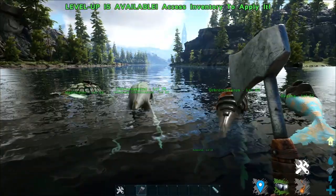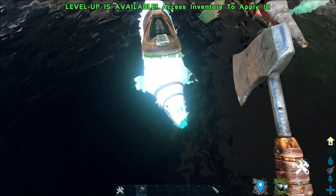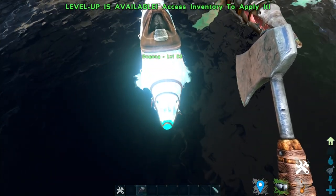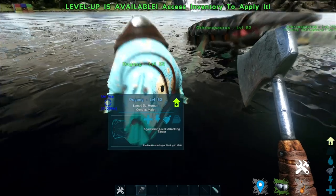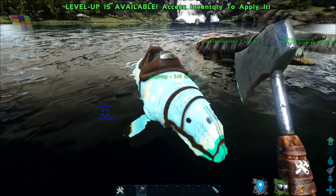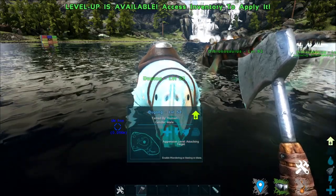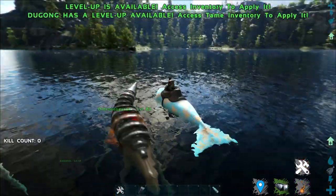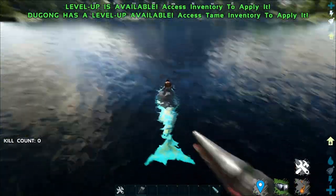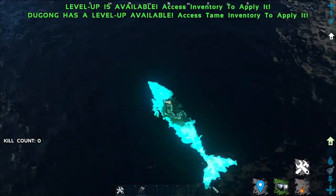Up next are the more interesting creatures — the Dewgong. The Dewgong, if you know what a Dewgong is, you know what a Manatee is, and it's just a Sea Cow. This creature is a knockout tame and its preferred food is vegetables. Let me wipe out the wild dinosaurs — I just saw that Spinosaurus, so I'm going to spawn a Triceratops in the water. Yes, it's an unfair fight and I don't care.